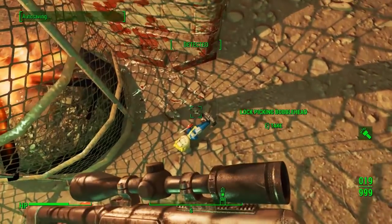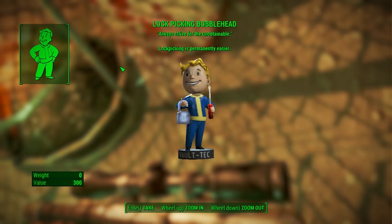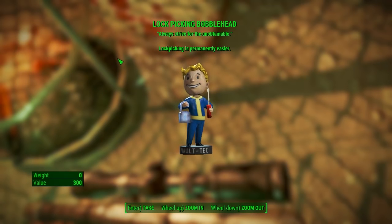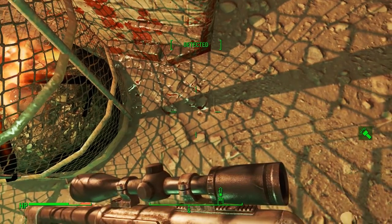I'll bring up a local map right now so you can see exactly where I am, but you should find this easy enough. Lock picking is generally permanently easier after getting this, which is very handy because a lot of things need lock picking.